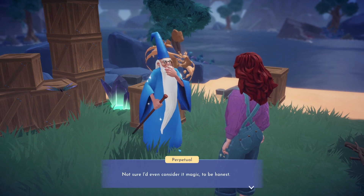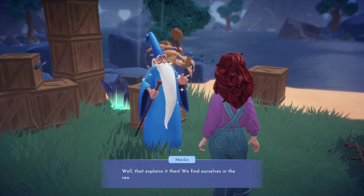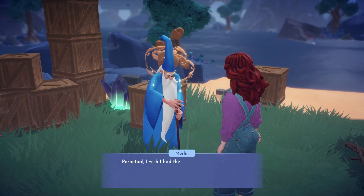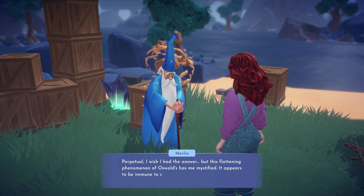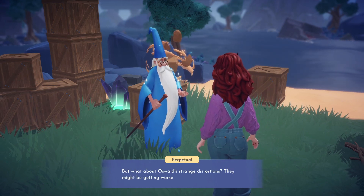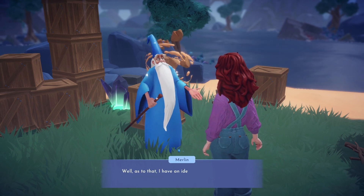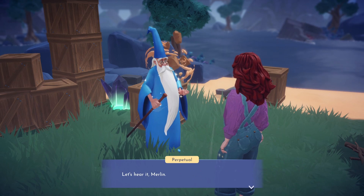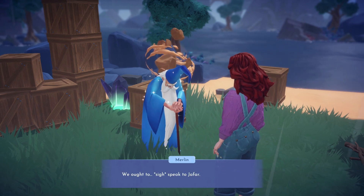Merlin has a look through the notes, but he can't make sense of it — this is unlike anything he has ever encountered and he's not sure what to make of it. This leaves us with a problem we're unable to solve. We're stuck with two very unpleasant options: either we let Oswald remove more dimensions from everything on the isle and moving forward everyone lives in this strange 2D world, or we free Jafar and hope he'll play nice.